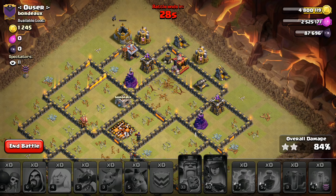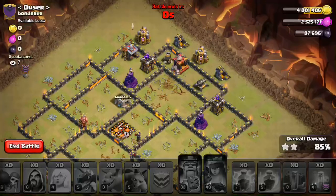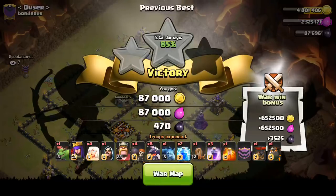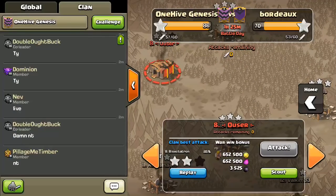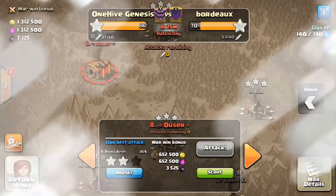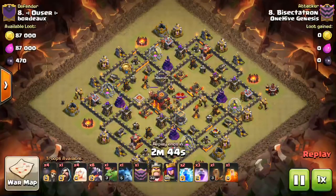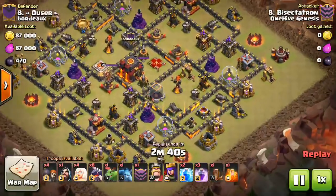I'm actually kind of... That wasn't that bad of an attack. I definitely wish I got the 3-star, but that attack actually went almost better than I thought it would, to be honest. I had some reservations. But it actually went pretty well. Had the queen gotten a little more value, I might have been able to get the 3-star. So let's take a look at this again. I'm sure people were happy to see an interesting attack like that. Let's take a look at it again, because it went pretty well.